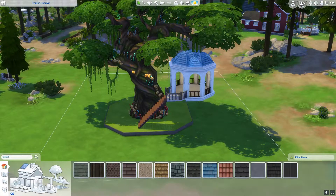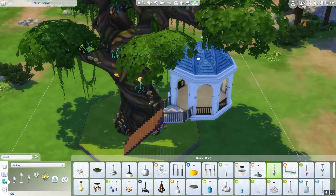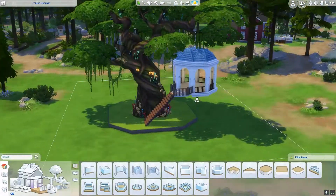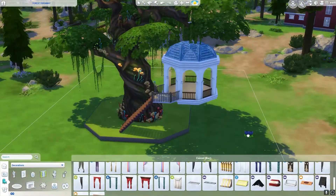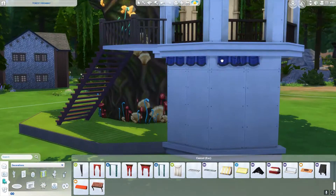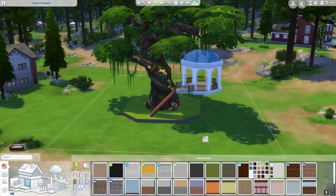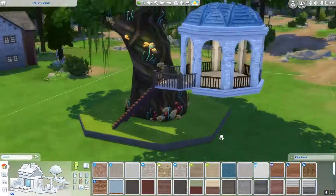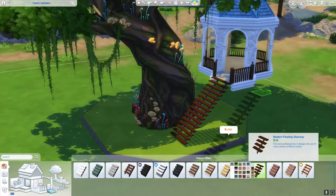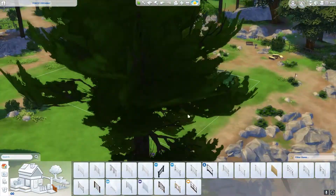I wanted to make it blue because this kind of blue roof always feels like it's from a fairy tale, and obviously fairies will be from a fairy tale as well. I wanted it to look kind of like it was floating, but also not quite. So I have a light sized up on the level above so that it looks like it's kind of hanging from the branch, though it's such a small detail you don't really see it.